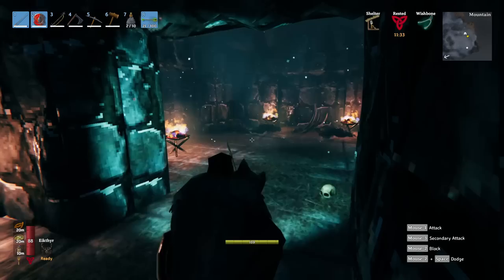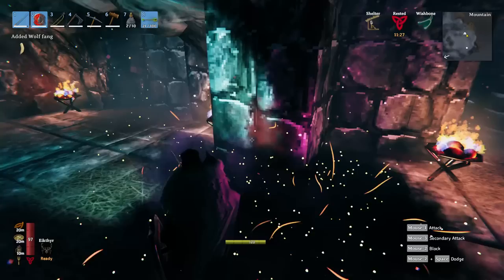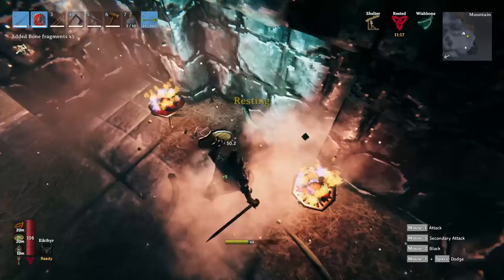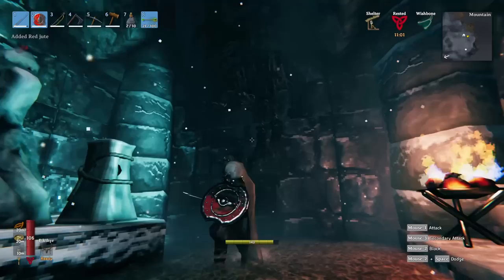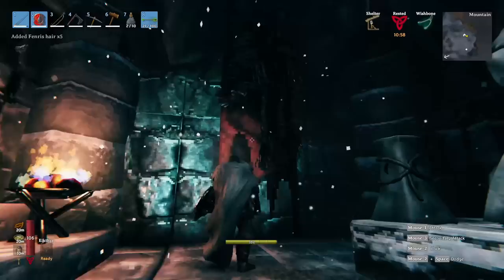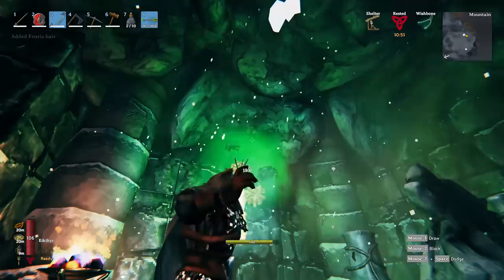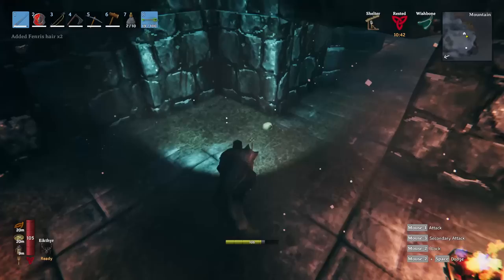I prefer killing them with a good silver weapon - they die in pretty much a single hit. We take the loot here - meat piles, great. We come to the center altar where there's a Fenris ring and a Fenris claw. We shoot this one down and take it - this is Fenris hair, which you can use to craft a new type of equipment. We can shoot down this other one as well to get a bit more Fenris hair.